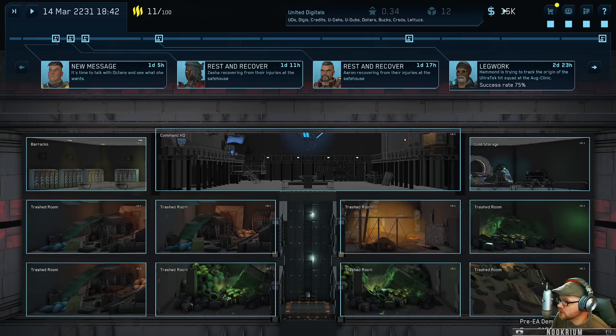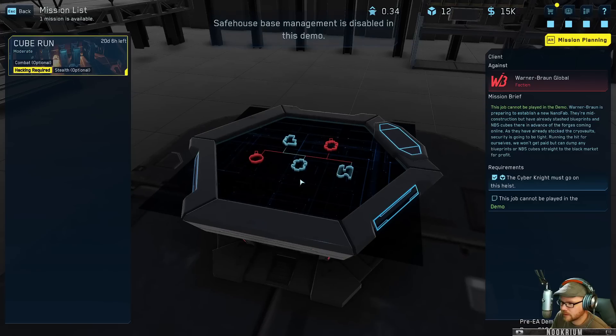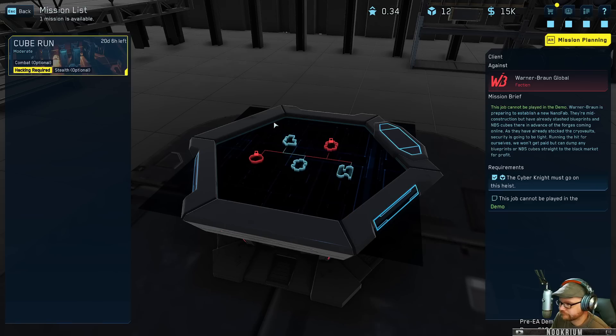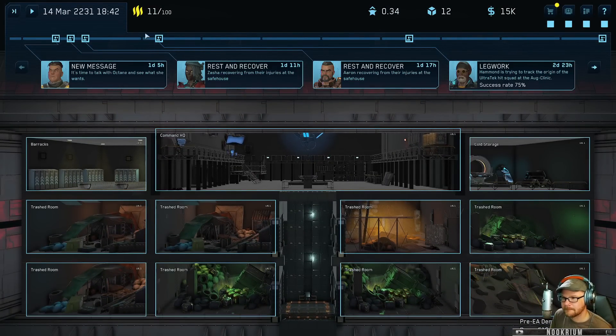I'm going back to bed. If you insist - I want to be looking fresh to talk to Octane tomorrow. So we can call - there's our heat, we've got our team power level, our cubes. We've got a market - demo locked. We've got contacts - demo locked. We've got a journal. Clearly we can build up our base as time goes on. There's the mission we've got which can't be done in this demo. Let's play - let's pass the time.